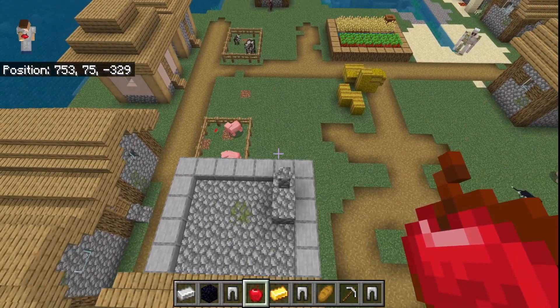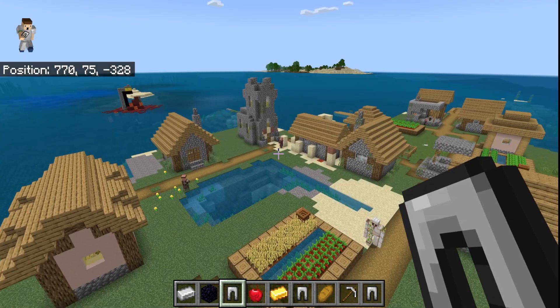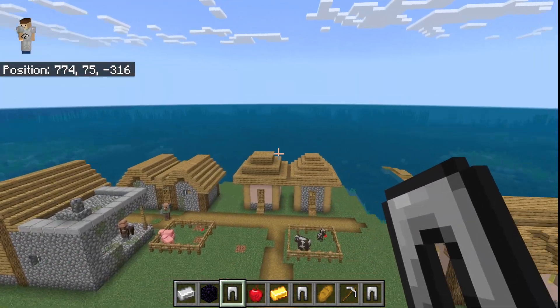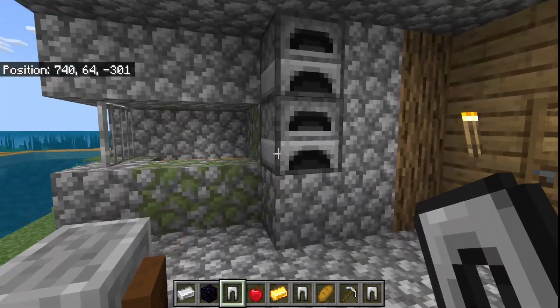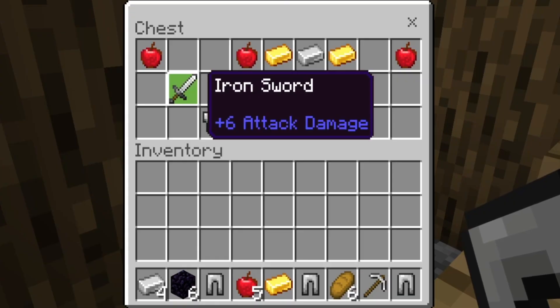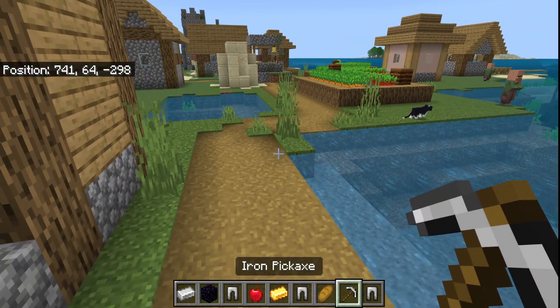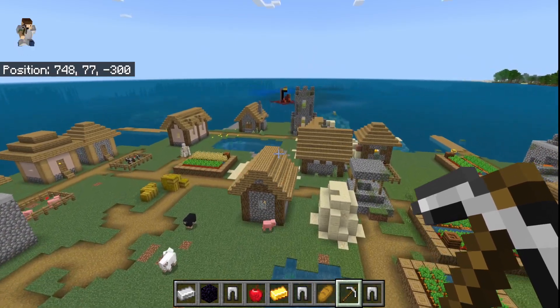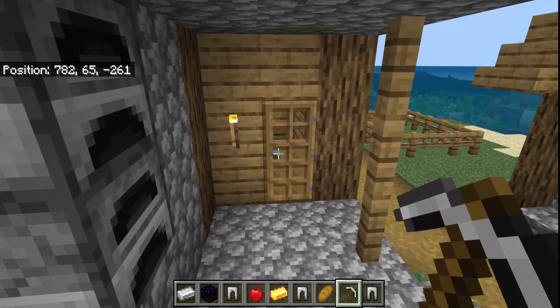We could actually get to the Nether on this seed, as long as I've got everything I need for survival. Blacksmith number three — you got an iron sword right here. I already have four pairs of iron pants just from these three blacksmiths alone — I'm already wearing one of them, with three backups if they break, though they're not going to break anytime soon.